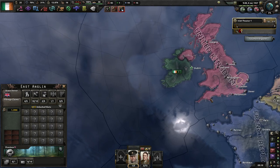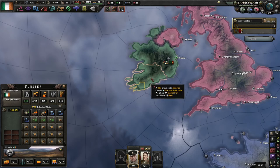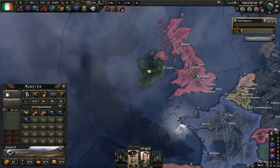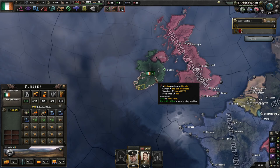That helps with air detection a lot. The first ones you should build, once you have that ready, would be here in Munster. That'll cover a good chunk of the sea to here, a good chunk of the islands. That's pretty much what we need.